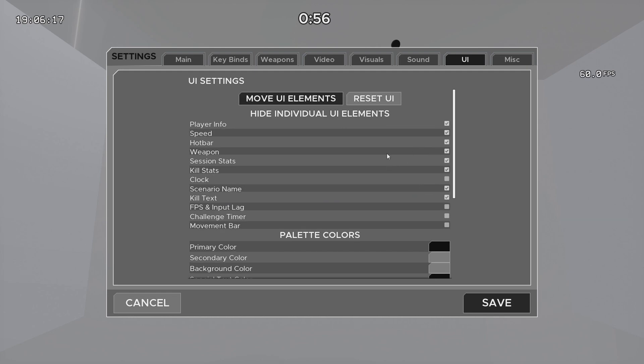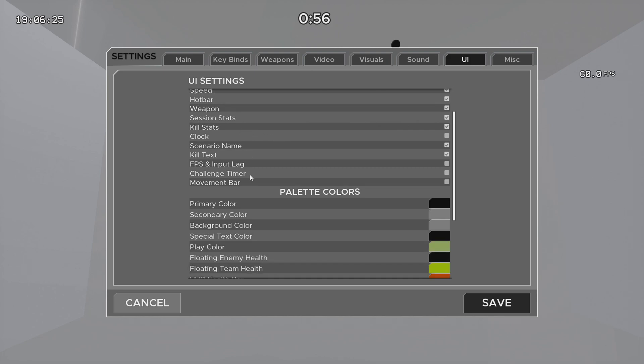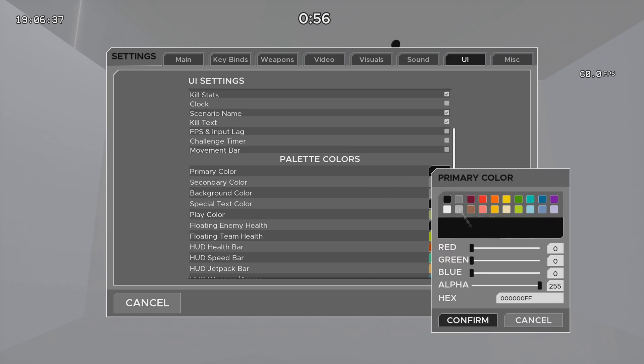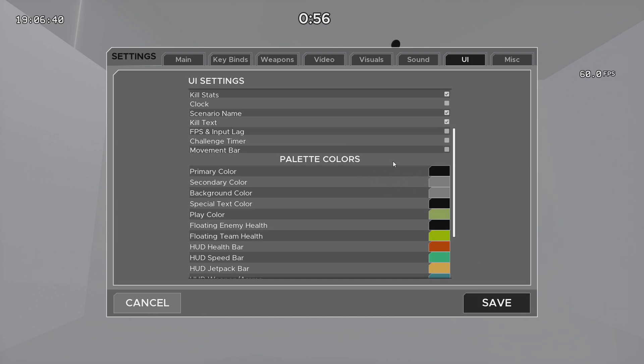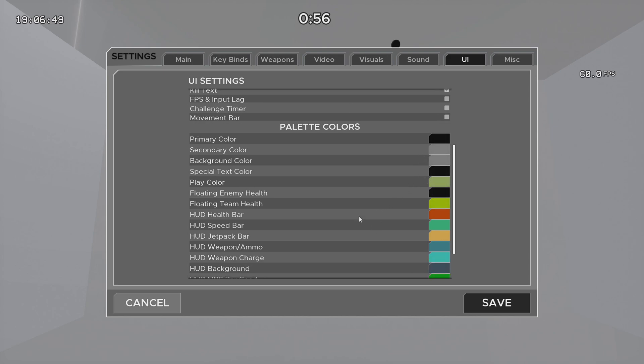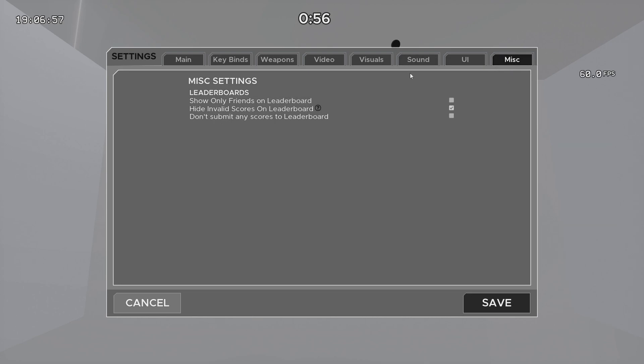I get asked a lot how to change the color of the UI. I like to hide a lot of the UI on my screen because it removes visual clutter and allows me to focus better. You can experiment and see what you like. Session stats can show kills per second, but that honestly distracts me so I turn it off. For palette colors, the primary color controls the buttons — I make that black. The secondary color is the background behind the buttons — I make that gray. For health bars, I make mine black so it matches my enemy color.